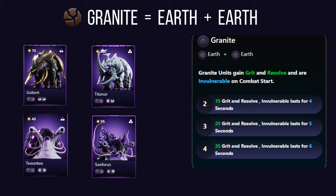Granite affinity is all about building an unbreakable frontline that soaks up damage and protects your back team. Units that work well are mainly bulwarks and anything else that comes across as super tanky.